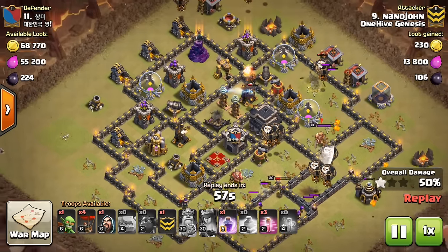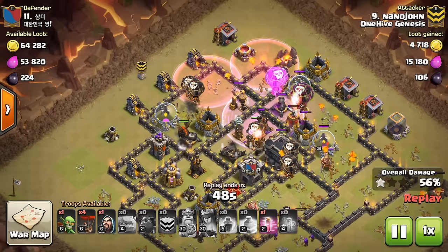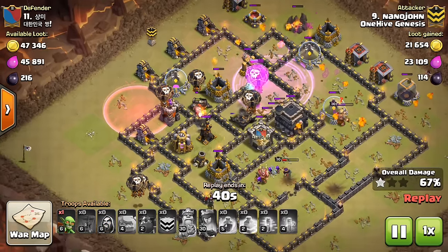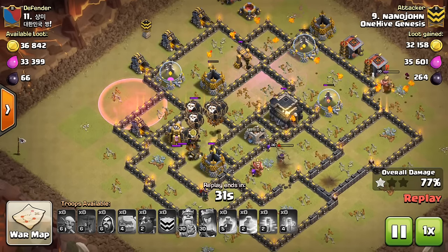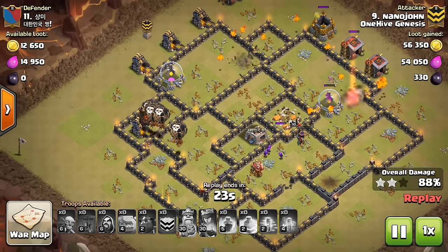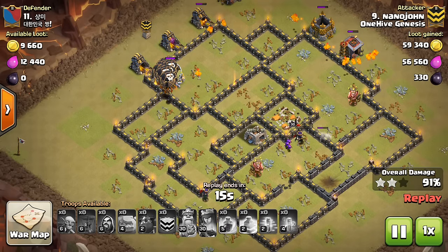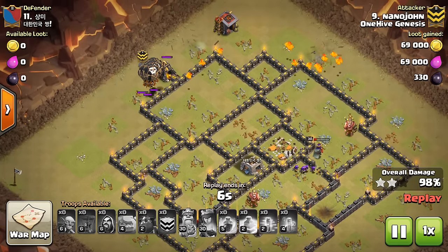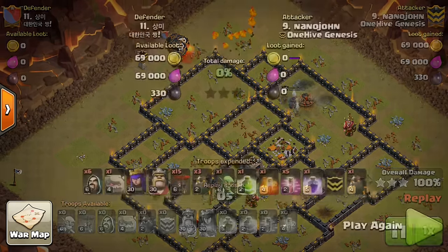One thing I kind of had an epiphany about as I was making this video — there is an attack, which I'm not going to show, where you bring three Golems, Bowlers, a huge heavy kill squad, almost like a Stoned Hobo. But instead of Hogs, you use one Lava Hound and Balloons around the outside. That's when you can get in there and get all four air defenses taken out, similar to the first attack, but it's where a Queen Walk isn't going to be as effective — maybe there's too many walls in the way, or too much for your Queen to deal with. You go heavier: three Golems, Bowlers, maybe one or two Jump Spells to get in, get most of the air defenses taken out, then use Balloons around the ring. It's more of a hybrid attack — less air, more ground-focused, but it still incorporates air. That's probably the fifth type.